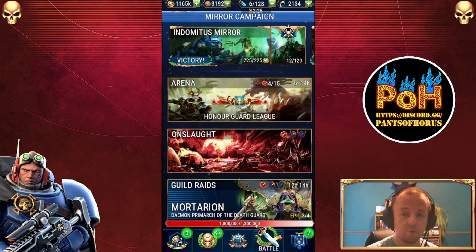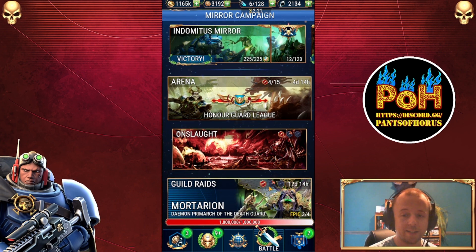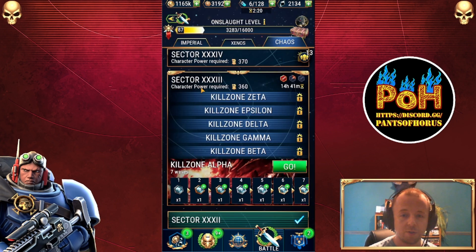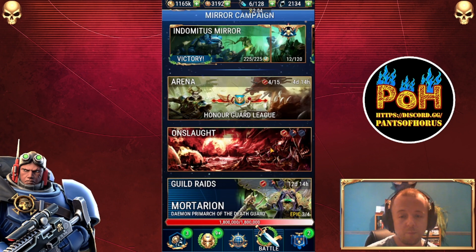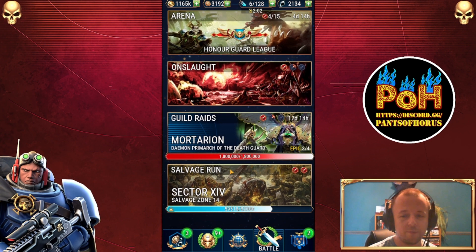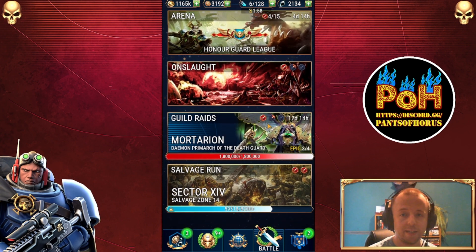Xenos Onslaught is also an option, depending on how far along you are. I'm on level 31 in Xenos Onslaught, so if I deployed a freshly unlocked Neurothrope it would get absolutely destroyed. But depending on your progress level in Xenos Onslaught, that could be an option too.